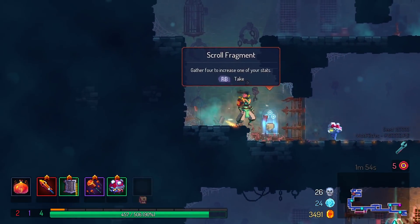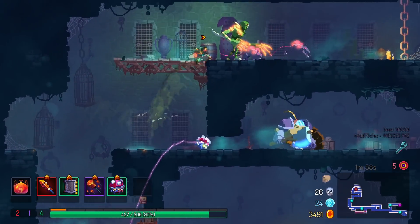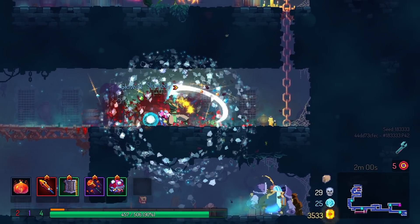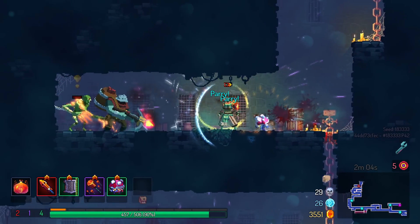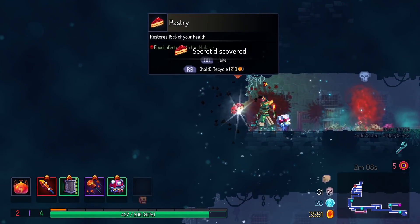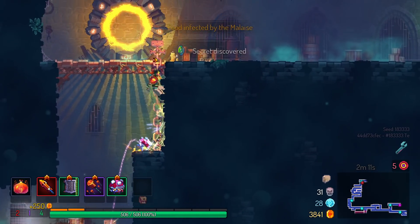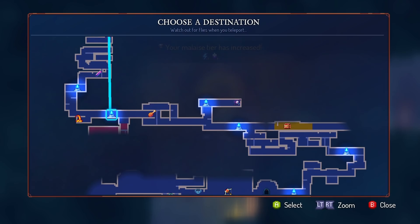Instead, I think what I'm probably going to want to go for is just trying to get a bunch of passive items. I've already been letting Mushroom Boy do a lot of work in a lot of recent runs, but with this item in particular I think it's really justified. It just works really well with his particular set of skills.